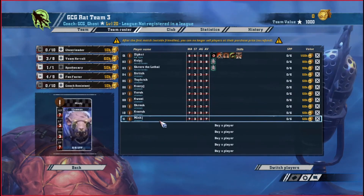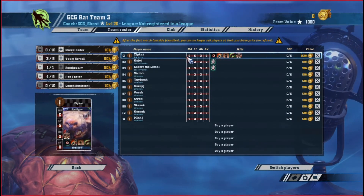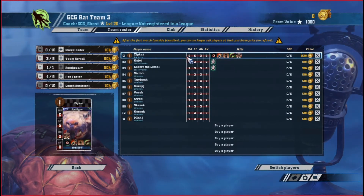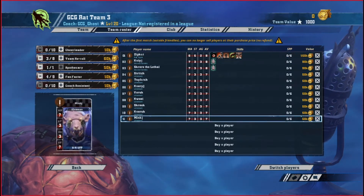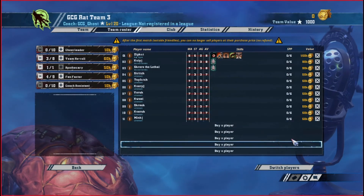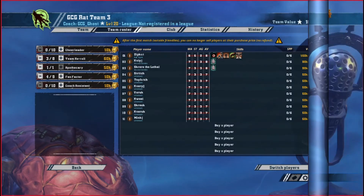I love the Rat Ogre. It's always challenging to find a good team for him because he's a big guy, and big guys all suffer the same thing — whether it be Wild Animal, Really Stupid, all those negative abilities followed up by Loner, which is always terrible.